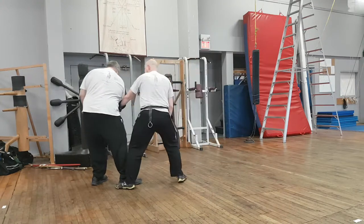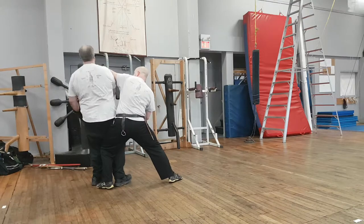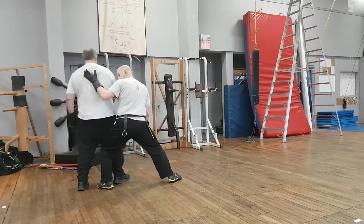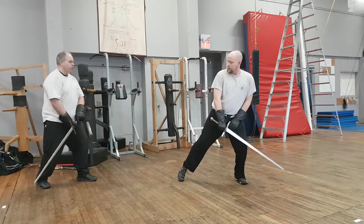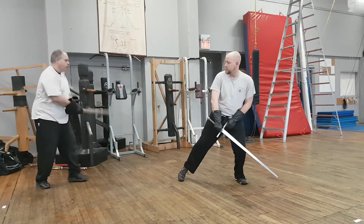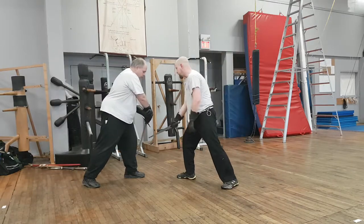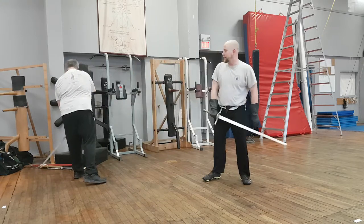I can also give him that elbow push and send him to the throw from longsword, which I will not conclude for my partner's sake. Against any of the reversi cuts, such as a reversi fendente, I do the same thing and then follow up with the fallen actions.